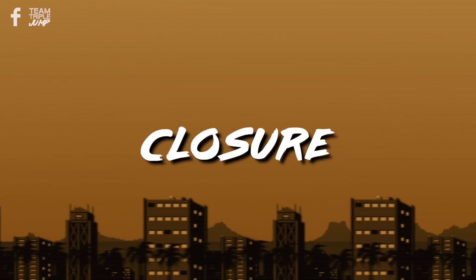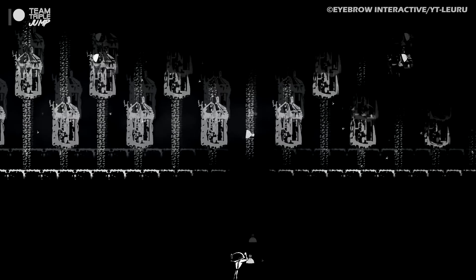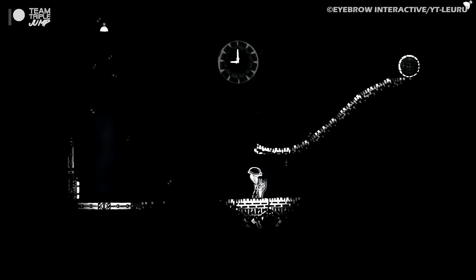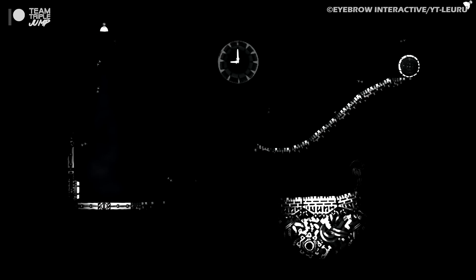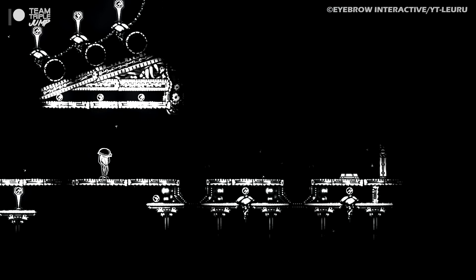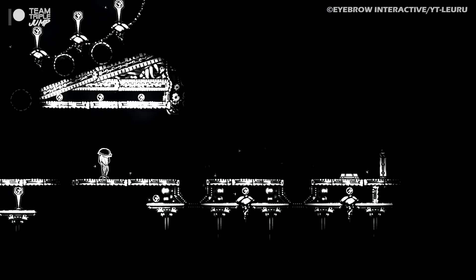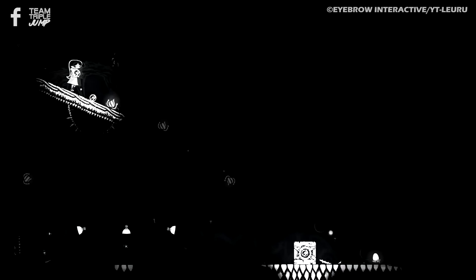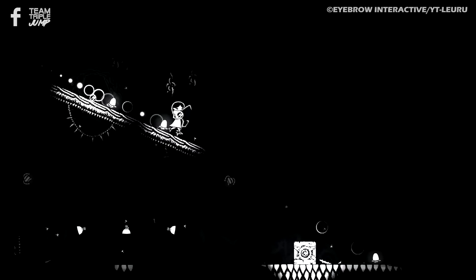Number 10: Closure. Puzzle platformer Closure presents its monochromatic world in a very special way, with the white and black areas of the screen coinciding with the path the player can traverse, and the pits they must avoid, respectively. Players take control of a strange, almost spider-like creature, and guide them through three sets of levels, each based around a different human character and their own individual story.